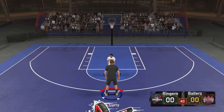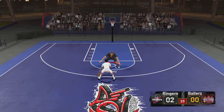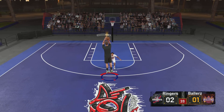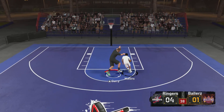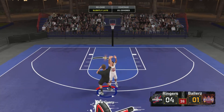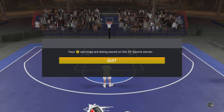Once you get the ball, all you gotta do is just splash that — you feel me? That's all you gotta do, you don't have to dribble, just splash. On defense you can either let him score or try to get the steal. I would just let him score to be honest, it's faster. I'm gonna try to get the steal right here — as you can see it's a little bit slower, and he missed. Now I gotta take it all the way back and splash.